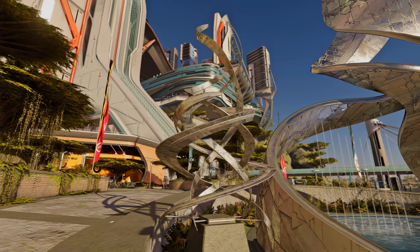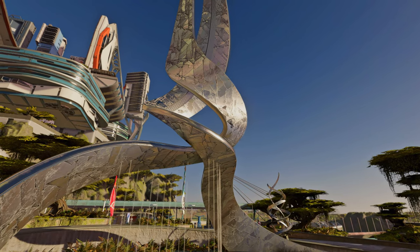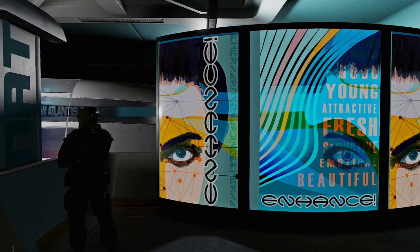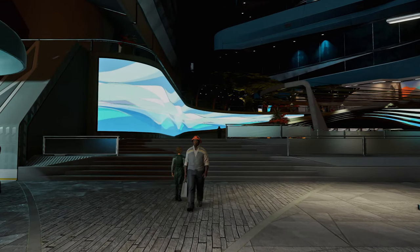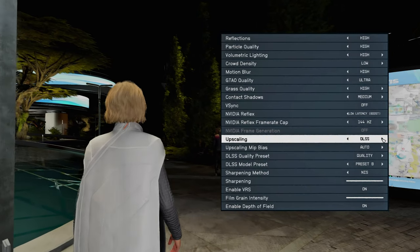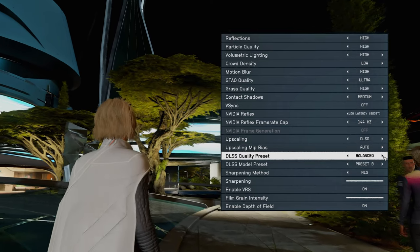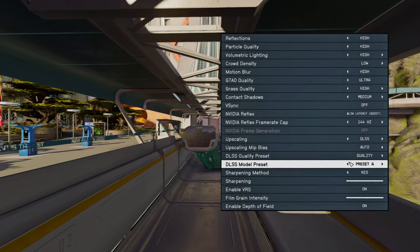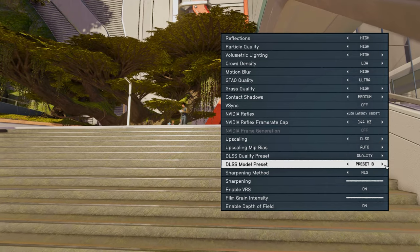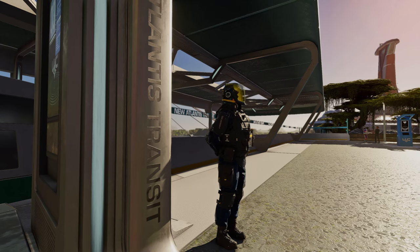The next mod is truly astonishing. It's called Streamline Native, a new upscaling mod that integrates Starfield's engine code with NVIDIA's frame generation, DLSS, and Reflex technologies. What sets this mod apart from other upscalers is its diverse settings menu. Through this menu, you can select DLSS quality presets and choose various options based on your preferred frame rate cap. Moreover, the installation process is straightforward and it operates smoothly. In my experience, it's been the most convenient and effective upscaler for Starfield. I highly recommend it to all of you.